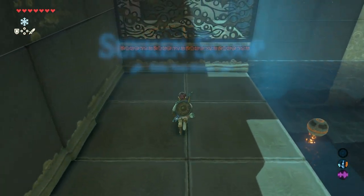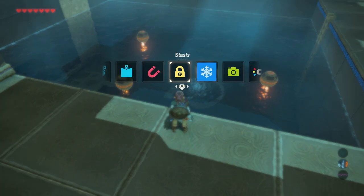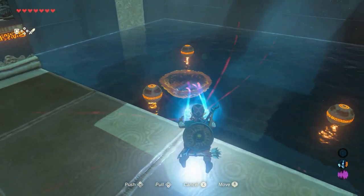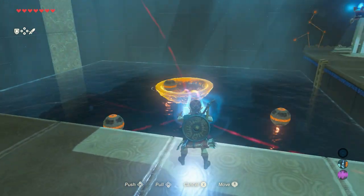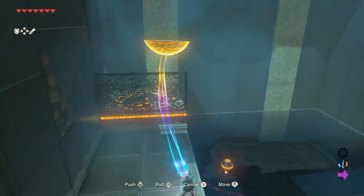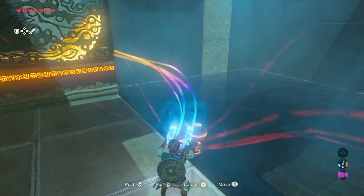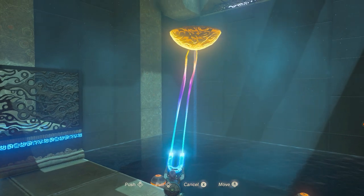What we want to do: a ball needs to be placed and there are three balls in the water. Get your Magnesis rune, get the ball out of the water and scoop up one of the balls. Put it right in there. Make sure you empty the ball, and then when the ball is in the hole the gate opens.